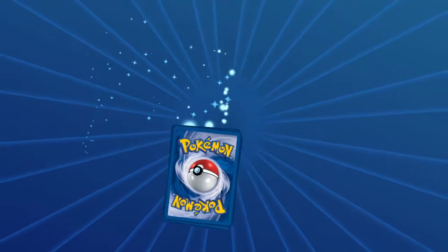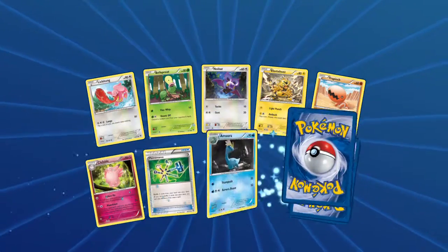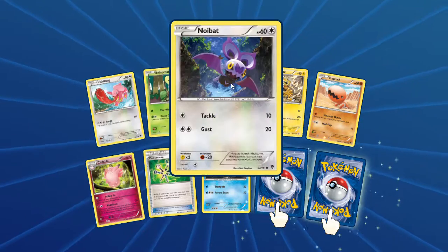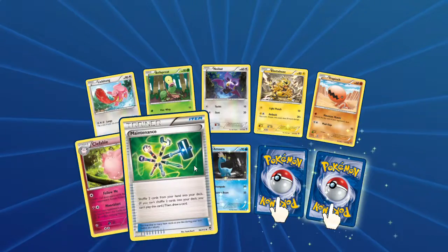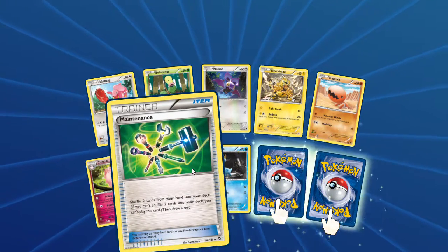I've been super lucky — we got really lucky the first day, but ever since then it's been a little hit or miss. But today we got some Lickitung, Bellsprout, Noibat, Electabuzz, Trapinch, Clefable, and Maintenance — that's all sorts of tools. I actually use a lot of those tools in my daily job.